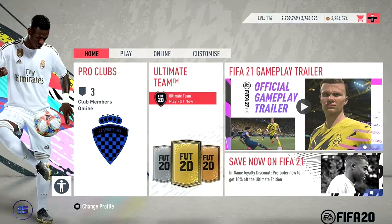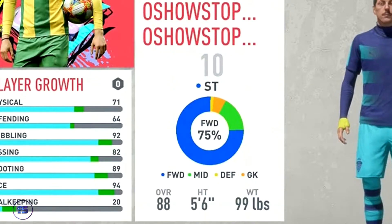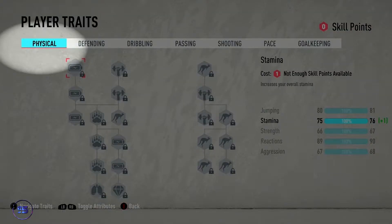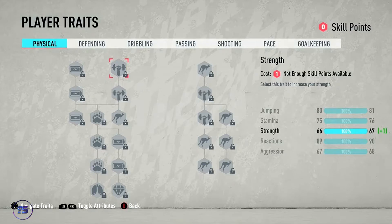Let me quickly show you my skills and give you an example of what I'm using on my character right now. Let's go to Player Growth. You can see the Physical stat here — I don't think I need physical. The taller and bigger you are, the less important physical is. If you're over 5.5 or 5.6, just ignore it and don't put any points into physical.